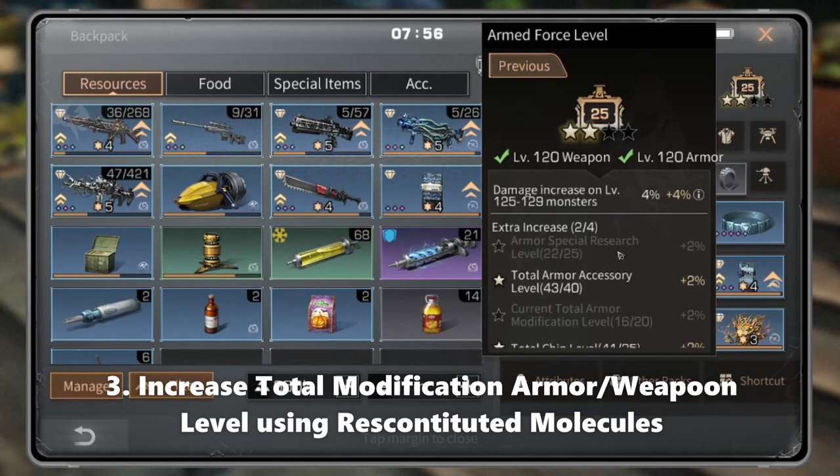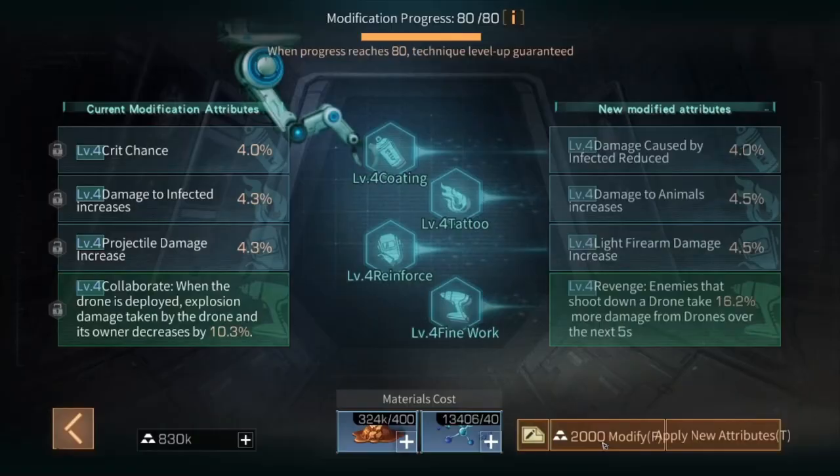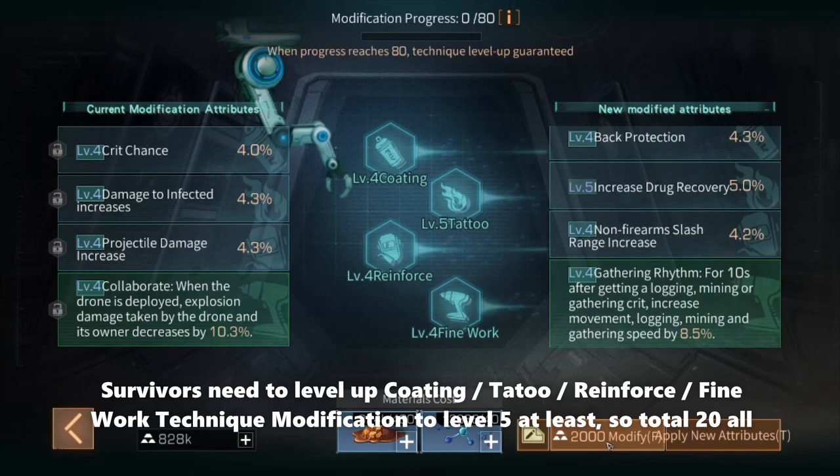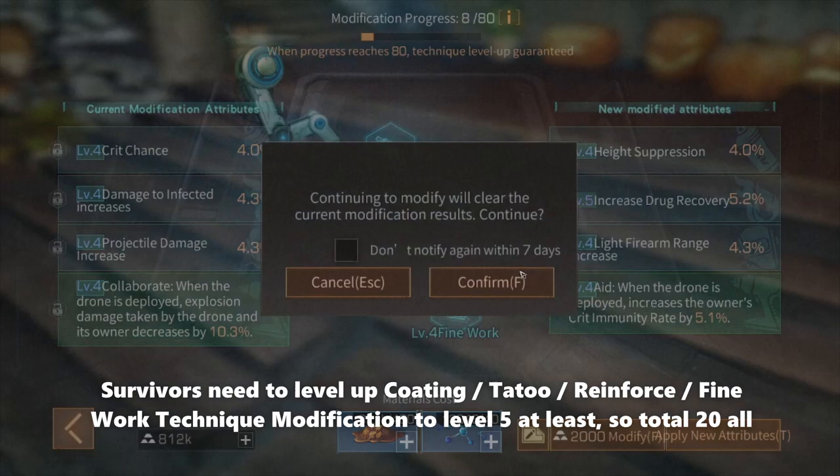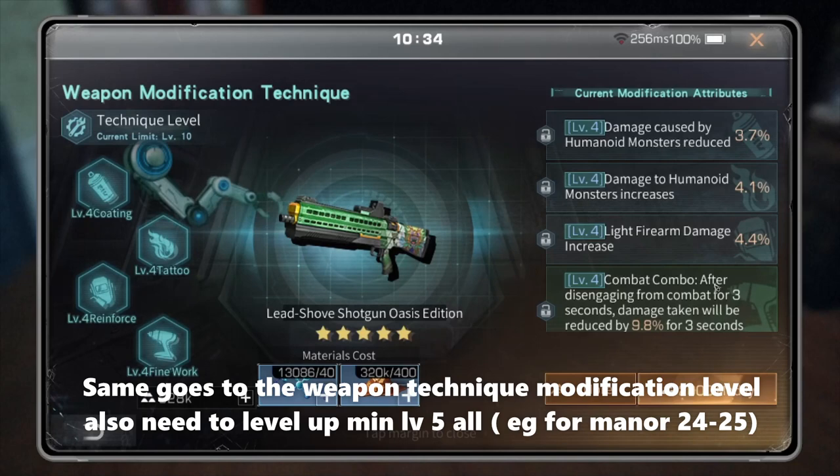Sub-tip three: increase total modification armor or weapon level using reconstitute molecules. Sub-tip four: survivors need to level up fine work technique modification to level 5 at least — so a total of 20 across all slots. This is a sample for manner 24–25.